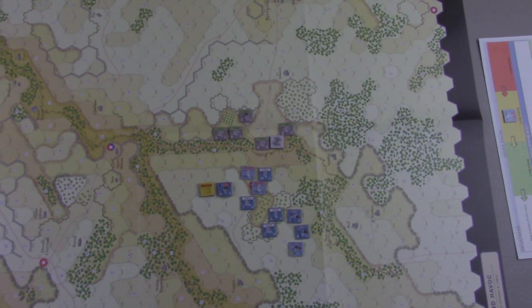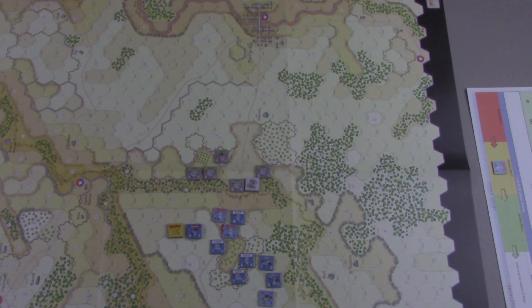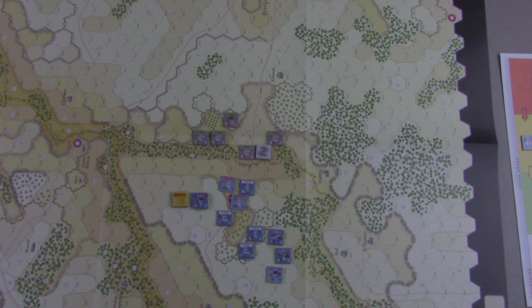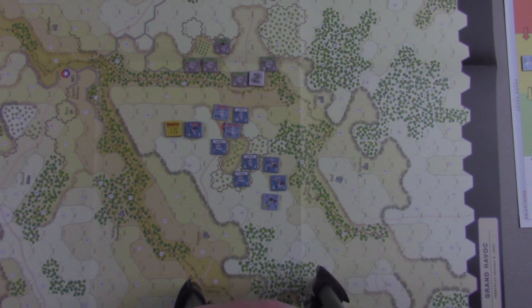So we're just going to play 2 turns today, and this is turns 6 and 7 of the introductory scenario. The introductory scenario plays rather quickly because of the limited number of counters and so on.